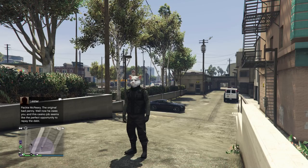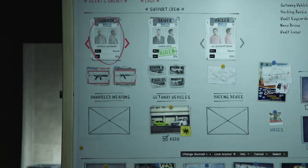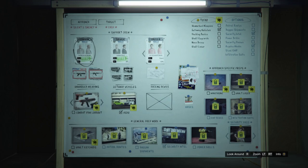After delivering Patrick at his safe house, you will receive a text from Lester confirming that Patrick is ready to help out with the heist. Once you head back to your arcade, you will see Patrick there ready to be recruited.